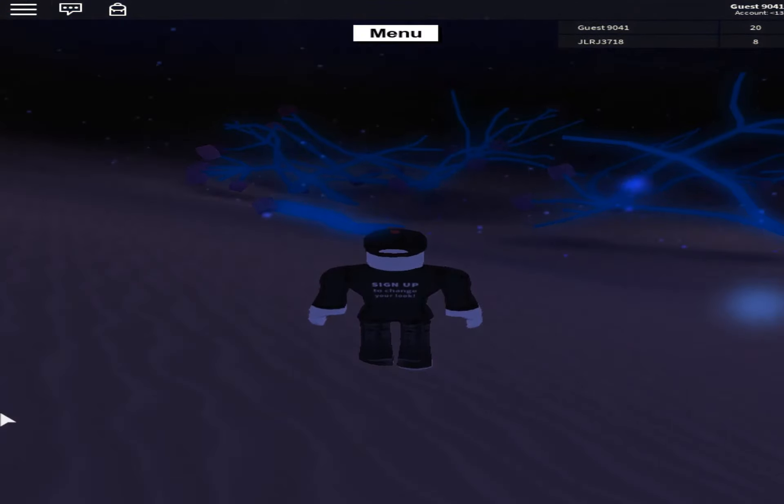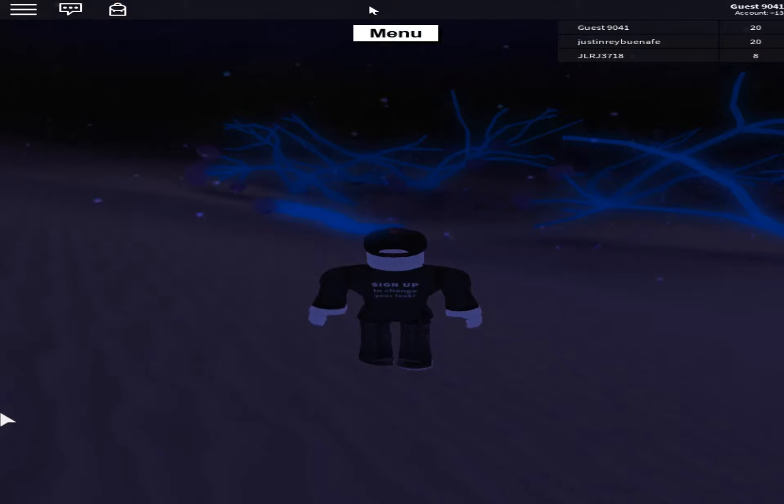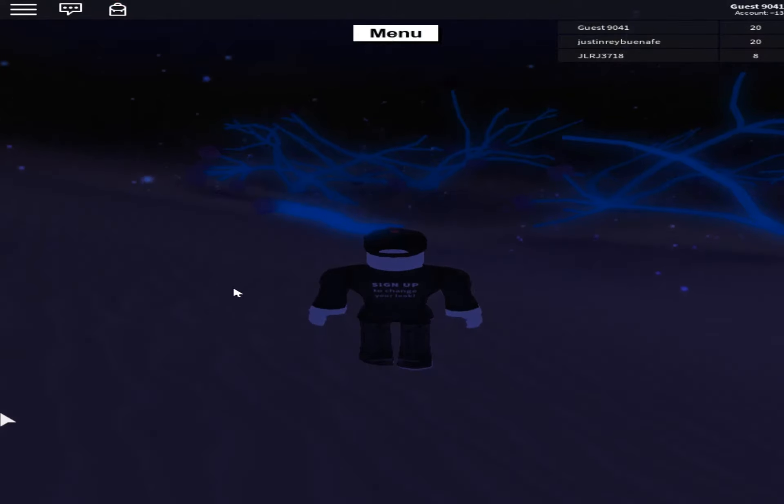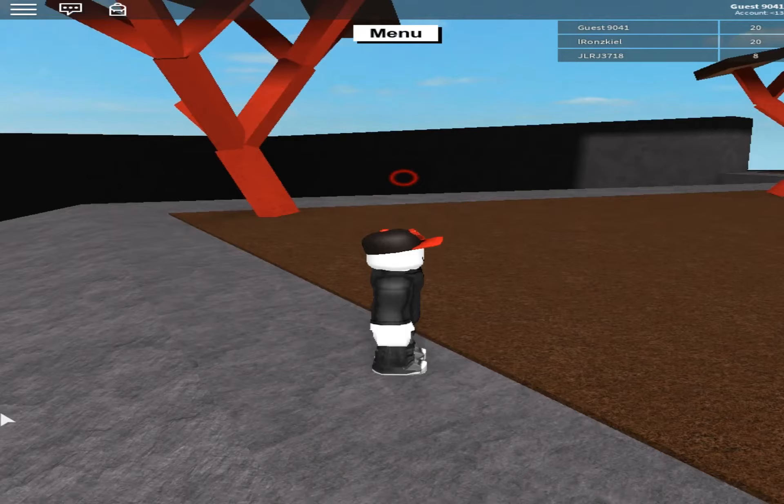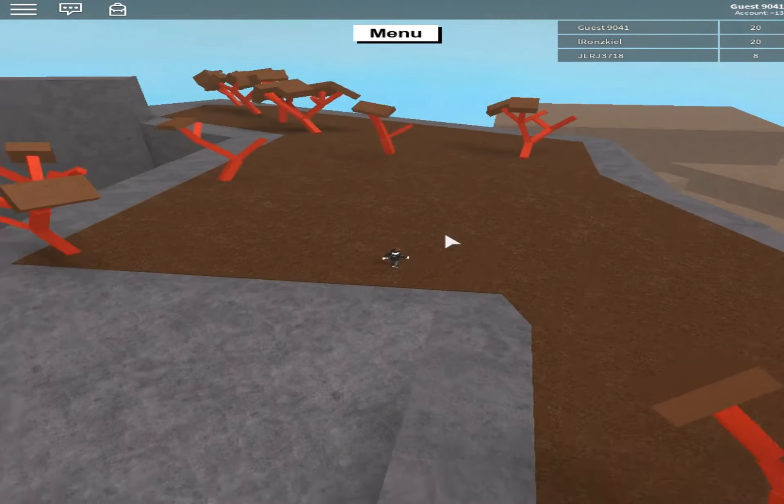Now let's go find one. Give me a second guys. There's one — a volcano. I hope that worked. Oh my god, it's working! It usually happens. Alright, got it guys, don't worry. There, and now we're at the volcano.